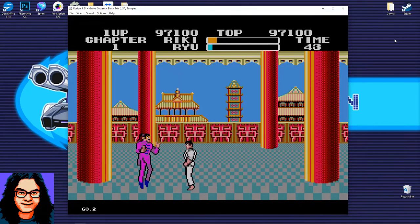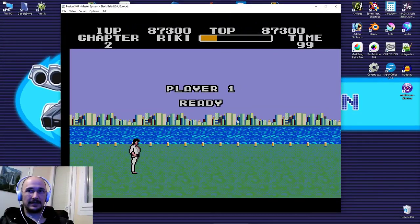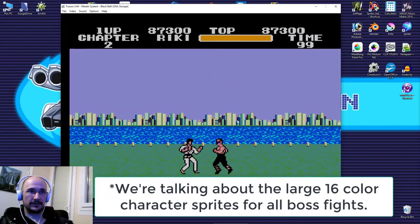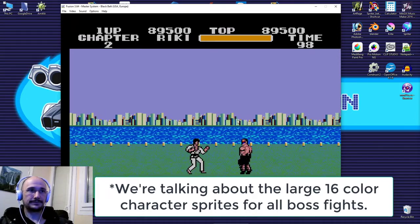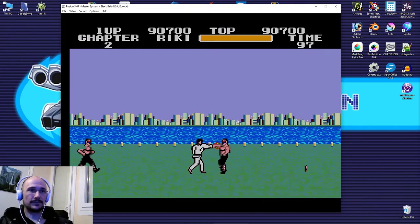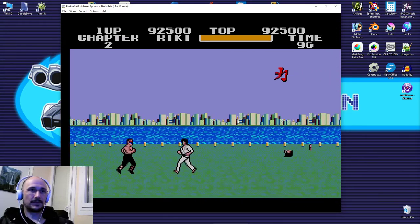You have to finish him with a punch, I think, for the final hit. Nice — I love how you were ducking and then just stood up and smacked him right in the face. Almost no sprite flicker during those battles, which is very impressive. It shows what could have been done on the SMS with that sort of gameplay if someone had taken it a step further.